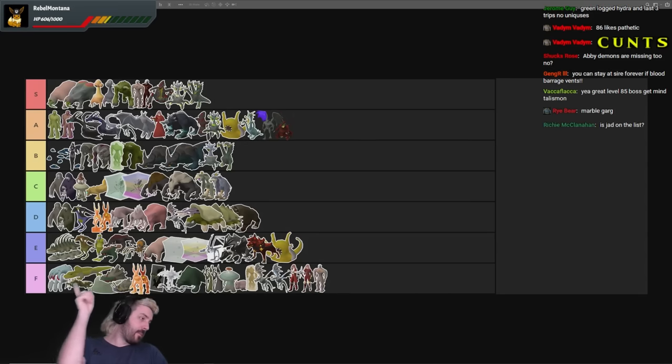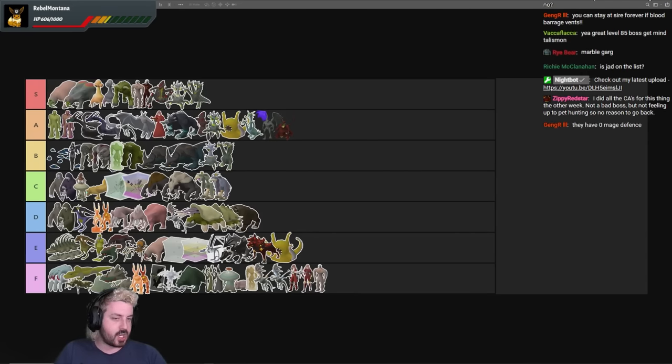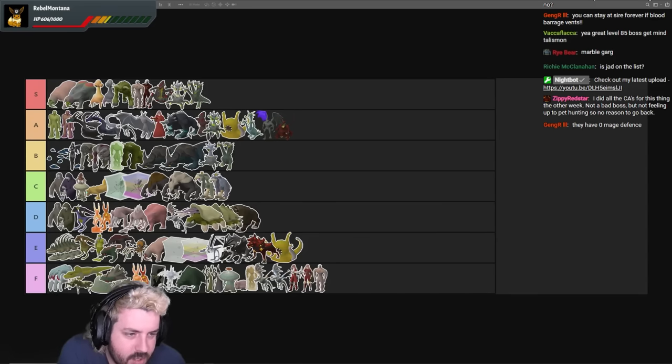That's the tier list. F tier — skip, reset your Slayer streak, get rid of them. E tier is all garbage — why kill it when there's a better variant or a better way around it. D tier you're only killing them if you're being forced to. C tier is the same but you can do things like jellies off-task and still get some good rewards. Once you finish with the Basilisk Knights you block them or disable the task. B tier monsters are pretty dope — nothing wrong with doing them. A tier everything is great. S tier blood veld content — submissive and breedable. That's the Slayer Monster tier list. Slayer tasks we'll do next week to compare with every other monster.